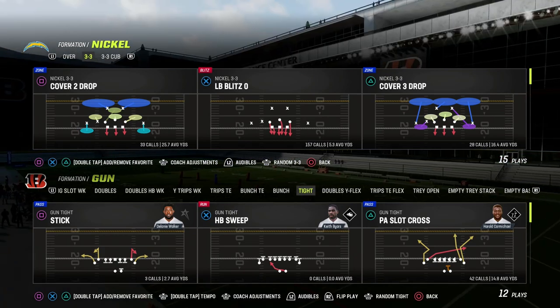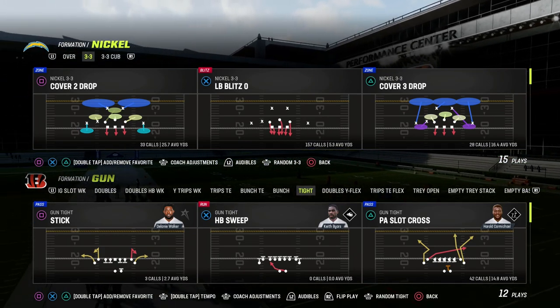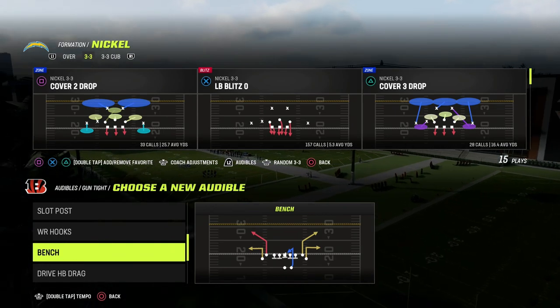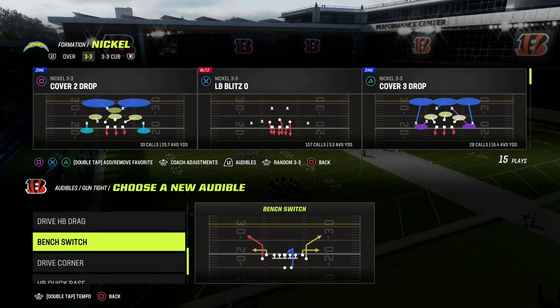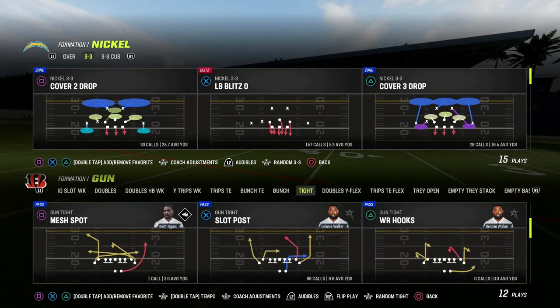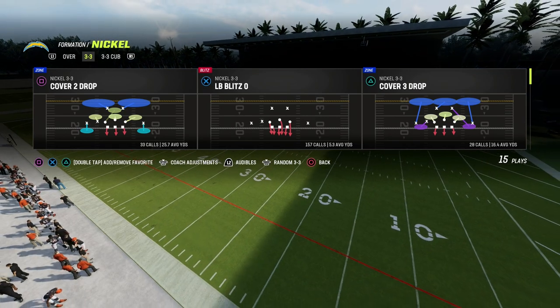If you want to get my entire defensive e-book, we're giving you the 46 playbook — you can get access to that by becoming a Patreon member today. It's only $10 to do so, and it gets you access to all of my Madden 23 offensive and defensive e-books. It also gets you access to all of the material we're going to be dropping to help you prepare for future Maddens like Madden 24. We've got a lot of content for the summer planned that is going to help you improve your game going into Madden 24.